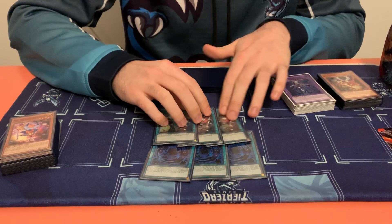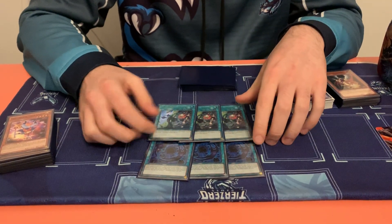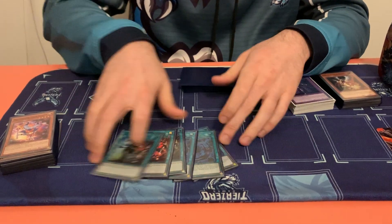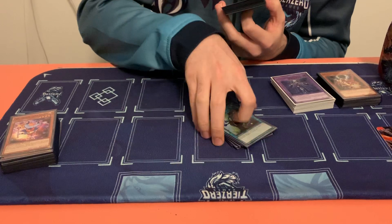El Shaddoll Fusion is the quick-play version, so you're making Winda on their turn. With the sheep card in the extra deck you can just keep summoning back your resources — you definitely need to see a Polymerization card, so you definitely want to play six of these.